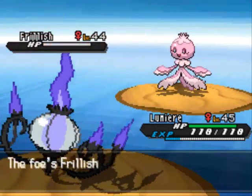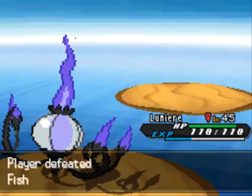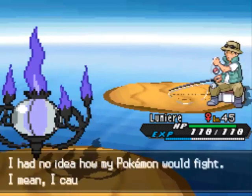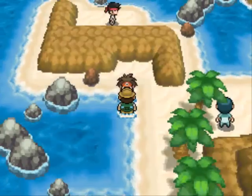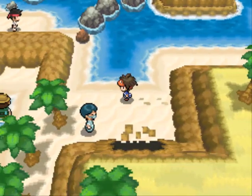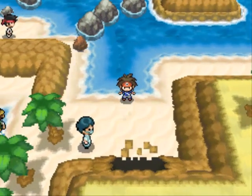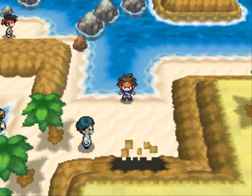That's gonna finish it off for all the battles on this route. We are done, which means next time we can head through the Seaside Cave and start to get closer to the Elite Four. The last trainer was funny — he said 'I had no idea how my Pokemon would fight, I caught them just a moment ago.' Anyway, that's it for this episode. Next time we will be adventuring through the Seaside Cave and seeing what's on the other side. Thank you for watching everybody, and I'll catch you all in the next episode tomorrow!